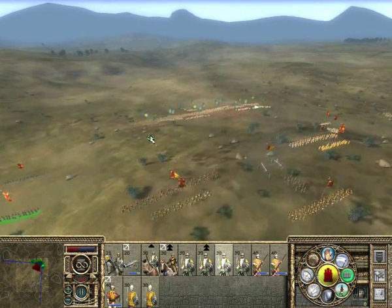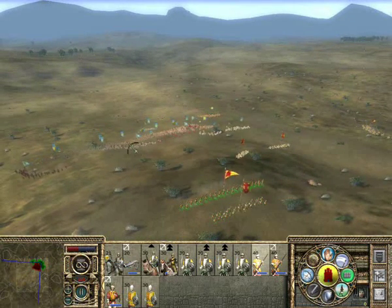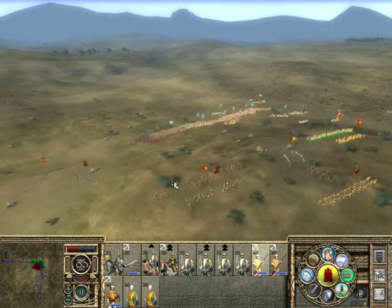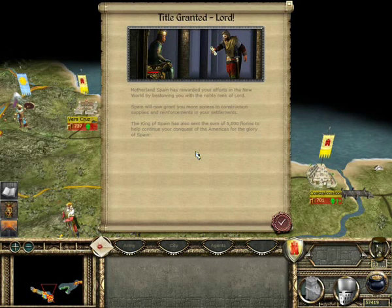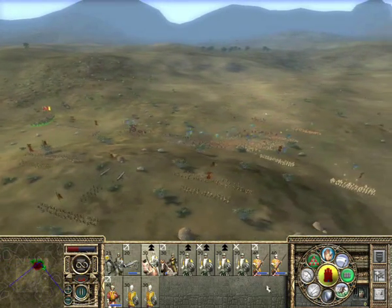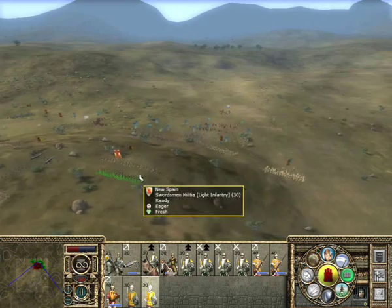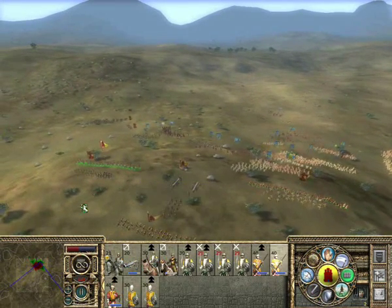The way of upgrading your settlements has also been changed for the Spanish. You can't build new buildings and units until you get a promotion to the next rank, such as Lord, Count, Marquis, etc. You will get these ranks by fighting the natives, executing orders given to you by the council of nobles and the Spanish consulate, improving your settlements, gaining money and other such things. As the Spanish, you will need to use your superior equipment to defeat the natives' large armies. Making alliances with some of the natives will be crucial to your survival and expansion.